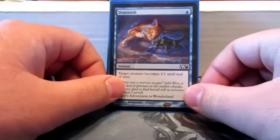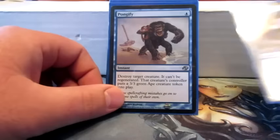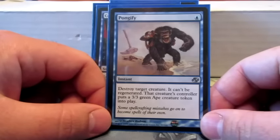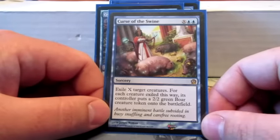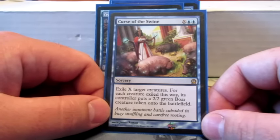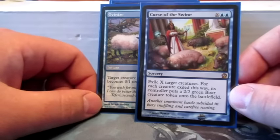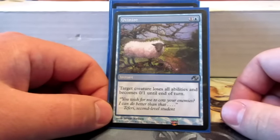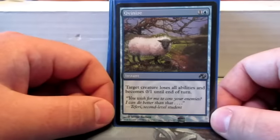To change things into other things: first we have Diminish, which just turns any creature into a 1/1 — an instant spell, just some combat tricks. Pongify destroys a creature and then turns it into a 3/3 token. Curse of the Swine exiles any creatures — one of the few blue exile spells that would really work in this — and it turns them into a 2/2 green boar token, and you can do X to hit any number of creatures. Avanize is one of my favorite cards just because of the art — it just turns a creature into a 0/1 sheep.